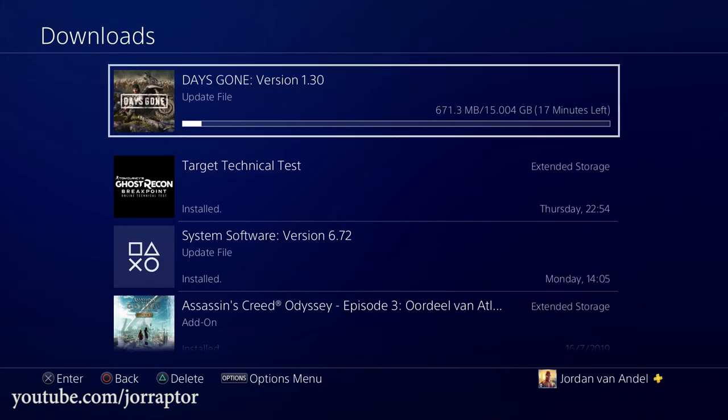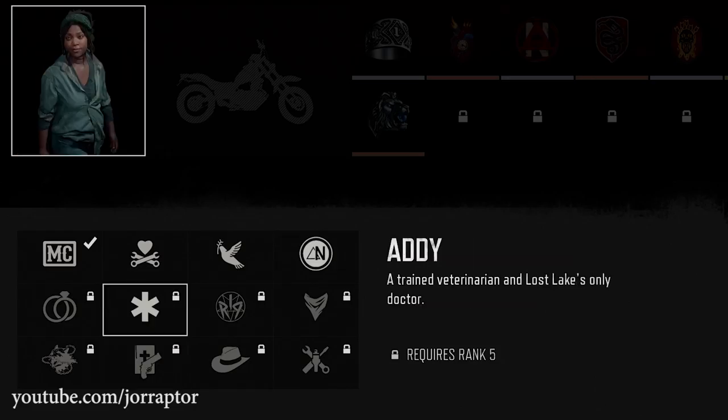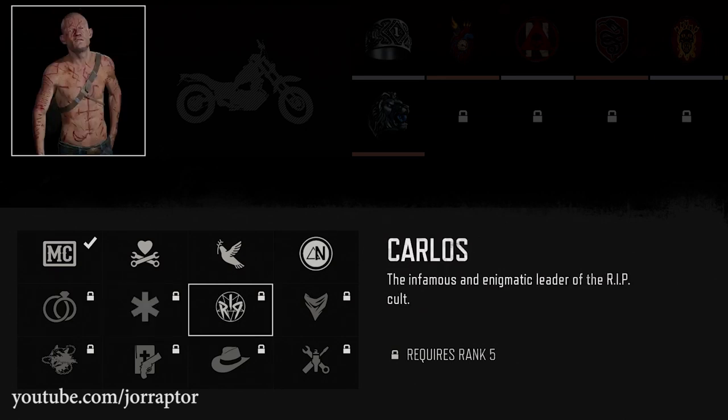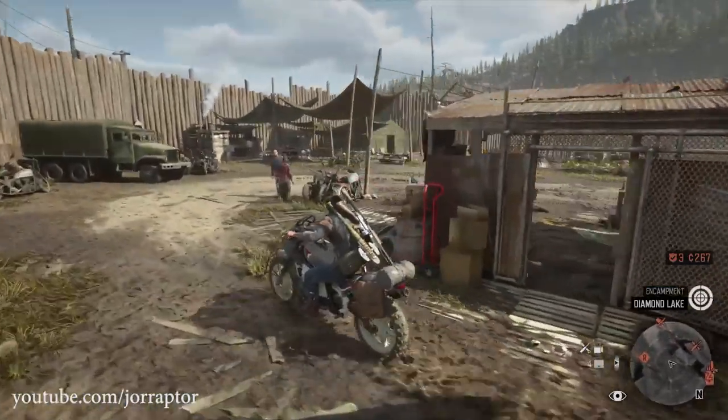Bend Studios dropped a new Days Gone update that comes with a lot of new quality of life additions, fixes, and we now know what all the character skins are that we can unlock in the challenges with some cool surprises here and there. They also added Uncharted 4 inspired content.